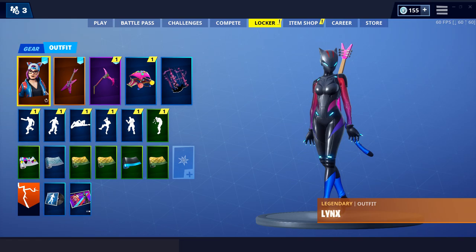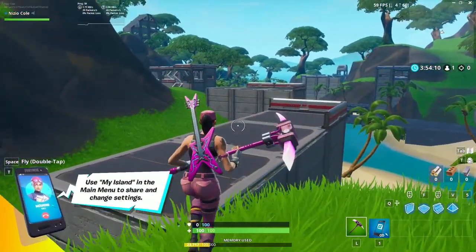In 8.30 we also got some new versions of other skins, such as the Lynx skin — we got a version without a ponytail. I don't know why that was requested of Epic. So you're telling me they can't revert Siphon but they can give me a non-ponytail version of Lynx? Priorities.